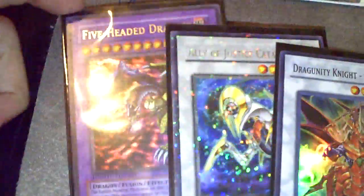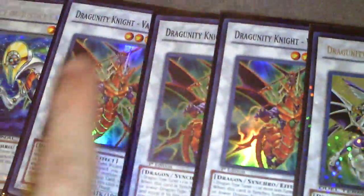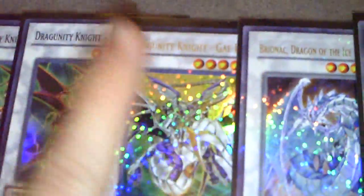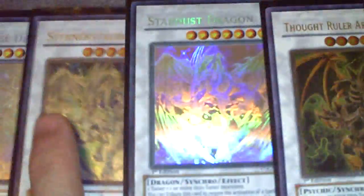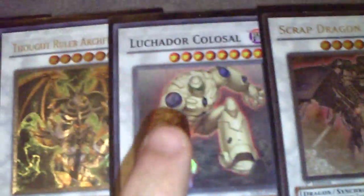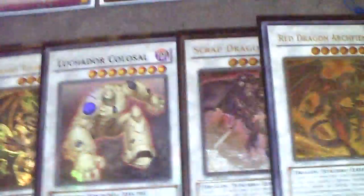For the extra deck, you gotta run Five-Headed Dragon for Future Fusion. Catastor, three Dragunity Knight Vajrayana — that lets you go into level eights — Gale, a Kalut-like effect built into it, it's pretty good. Brionac, Black Rose Dragon, T.G. Star Dragon, Thought Ruler Archfiend, Colossal Fighter, Scrap Dragon, Red Dragon Archfiend, and one of the best cards in the game right now is Trishula Dragon, because this deck can OTK like crazy.